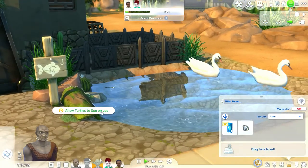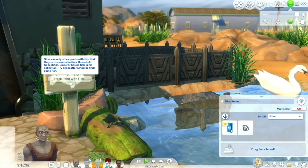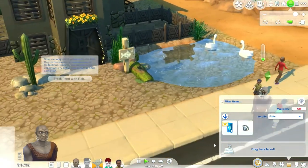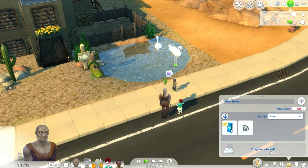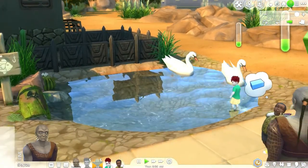I want everyone to make sure they know that there's also now a log with turtles available for all players in the base game. It's cute that you can click to have the turtle appear on the log whenever you want, and he will chill there until you click again and kick him off.